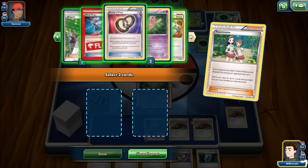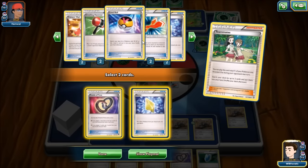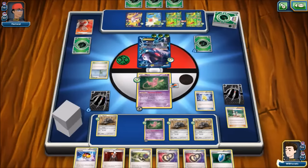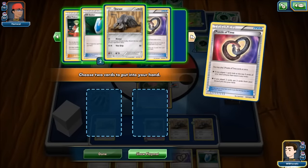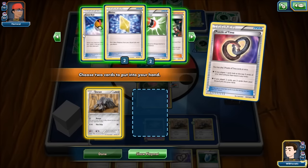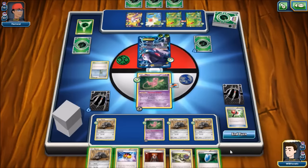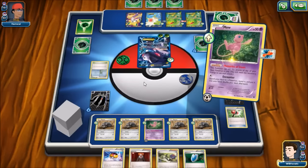We have one Puzzle of Time left in deck so only one play here, but we can look for Revive. We grab a Revive, use two Puzzle of Times to retrieve another Durant, throw a Crushing Hammer — trying to discard one of the energies off his Genesect — put another Durant down, and Devour again, taking four more cards off the top of his deck.